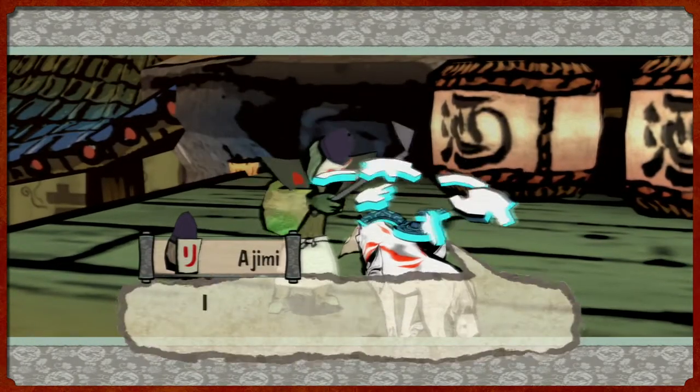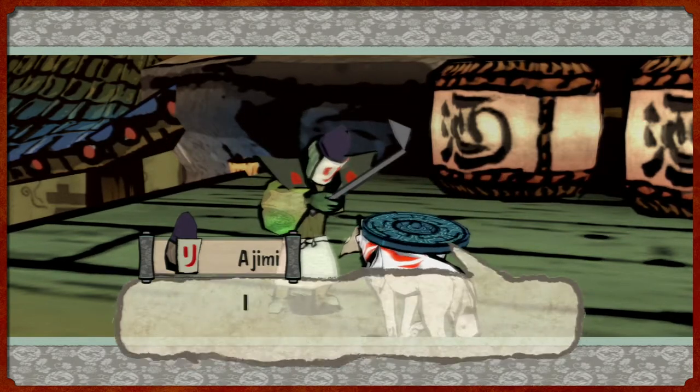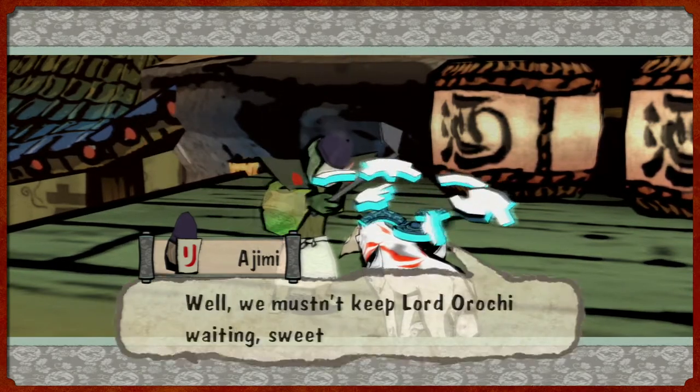Ajimi gracefully throws the four ingredients into the pot and it turns purple. Introducing the appetizer of all appetizers - guaranteed to bring out maximum flavor in any main course. The ultimate masterpiece: Dung Heap Landbucket Goulash. It shall make the main course Kushi taste a thousand times better.